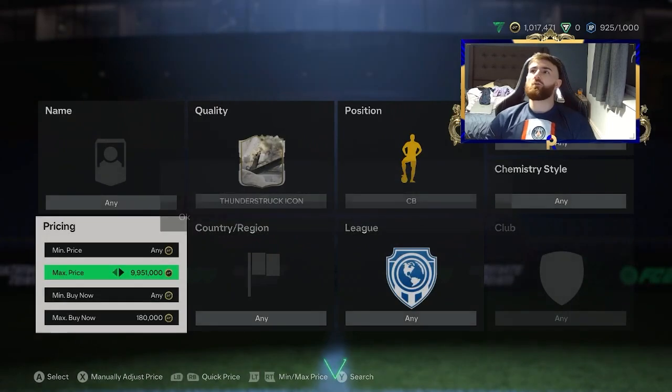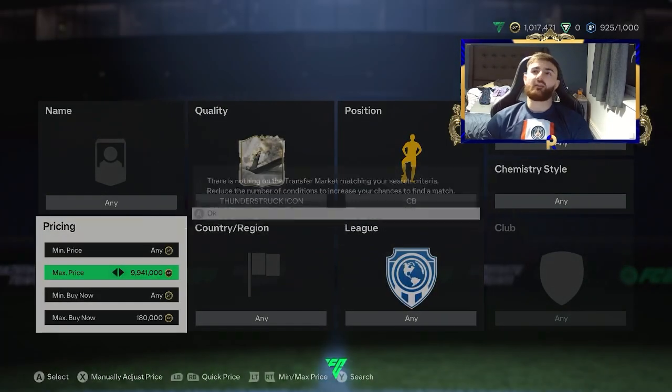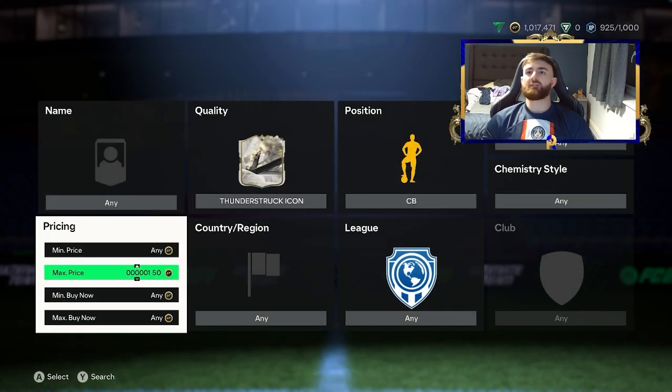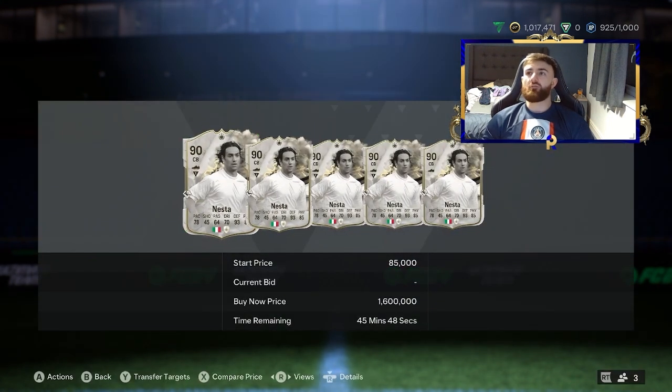It's a very easy one to do — you've got to get the availability, get your timing right, and just be lucky that someone lists one at the right time. These can also be done as bidding filters. If we put the max price to 100k and about 70,000 coins on this one, you can go and bid on these players.